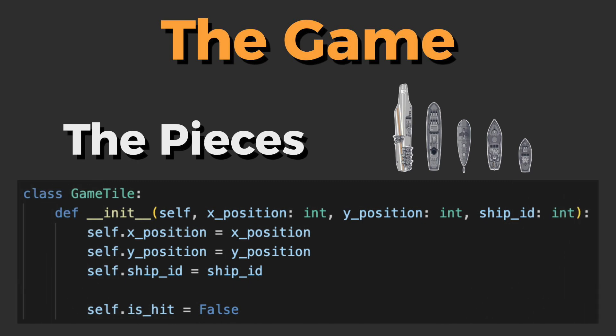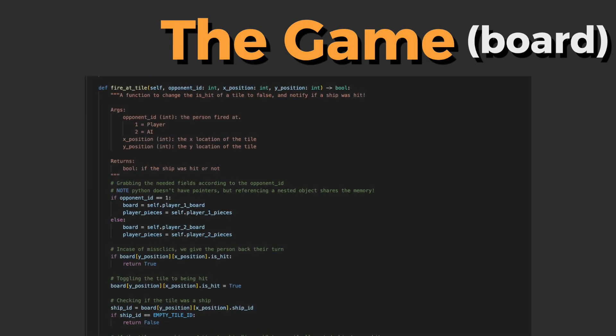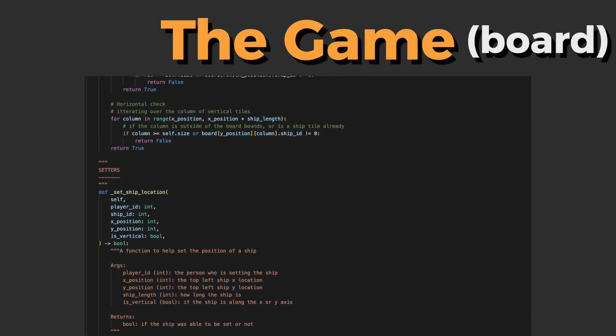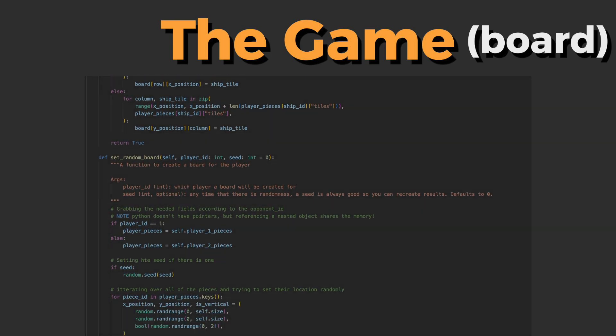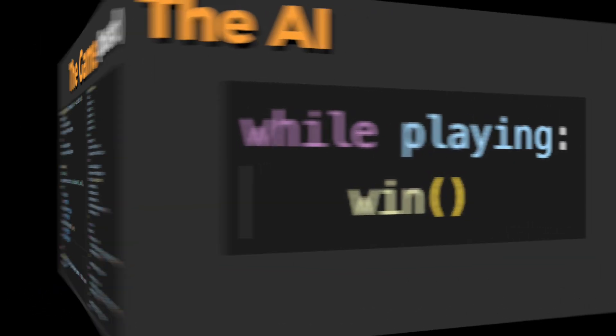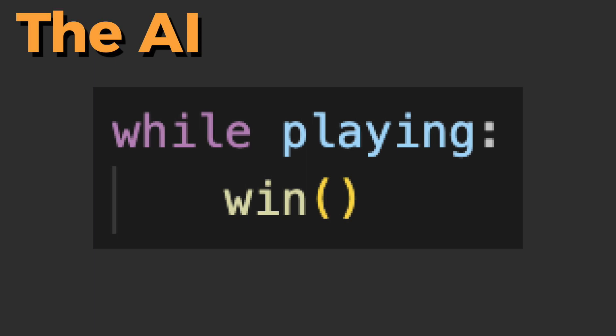First, we're going to code the pieces. Now let's take a look at the board — essentially, all what these functions are doing is getting and setting the pieces on the board. I just need to type a lot so when future employers see this code, they'll think I'm worth the big bucks. With our board all set up, we can now look at our AI.